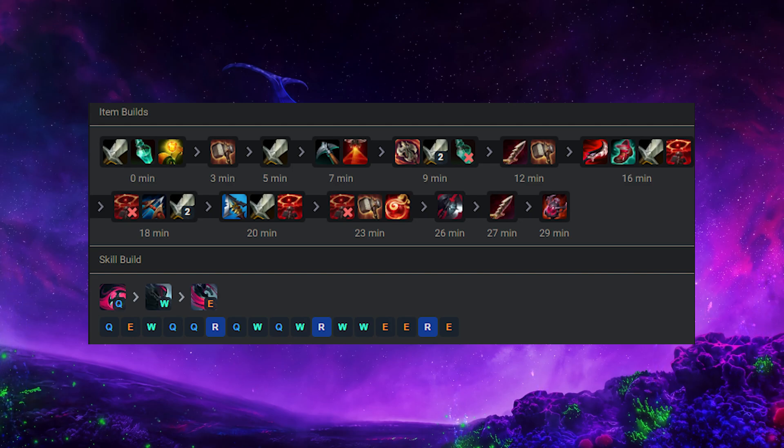For skill max order, always max Q first. After that you have multiple options: two points into E then max W, or straight max E then W. I always max W second in pretty much all matchups. But against Ahri, if she doesn't go Zhonya's second then max E; if she does go Zhonya's, then max W. It's not a huge deal. Always level your ult whenever you can.